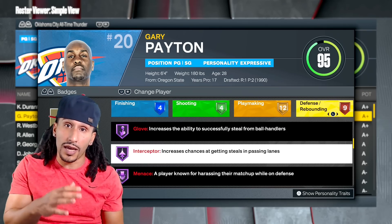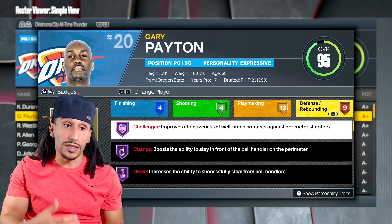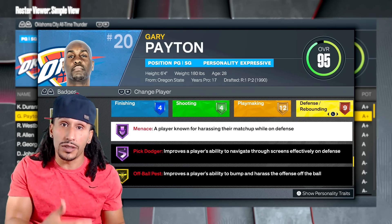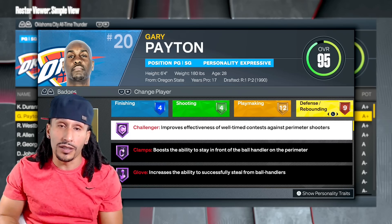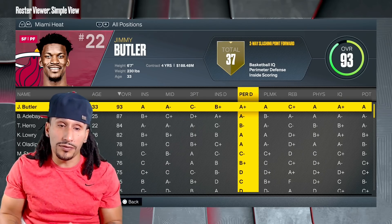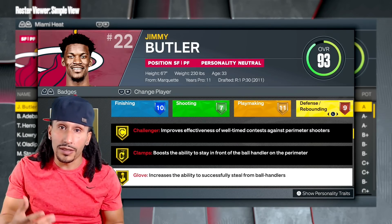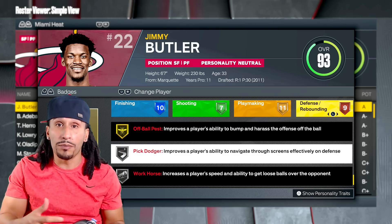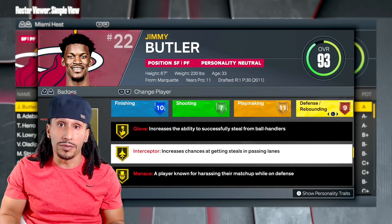I had to go into the all-time teams in order to find a player with a purple Interceptor, but you can see his lineup of purple badges means it's noticeable that 2K understands perimeter defenders and will indeed allocate those badges accordingly. I continued my search in today's rosters — checking out Jimmy Butler, I went over to defense and you can see he has gold badges. He doesn't even have a purple badge on defense at all. Interceptor maxes out at the gold level for Jimmy Butler.